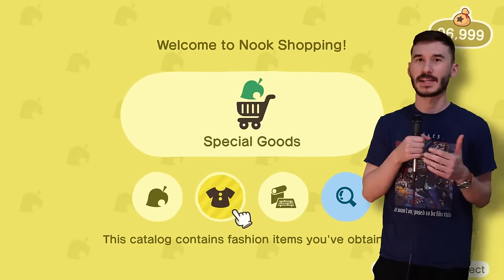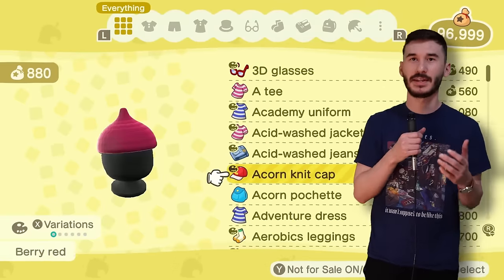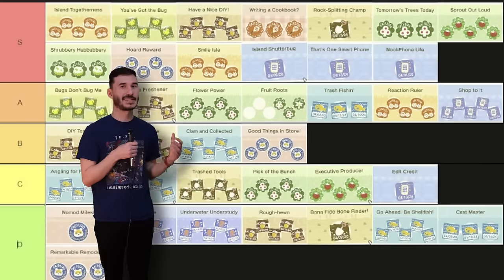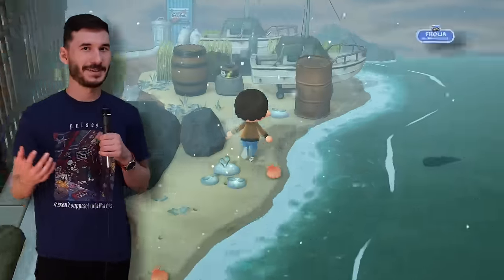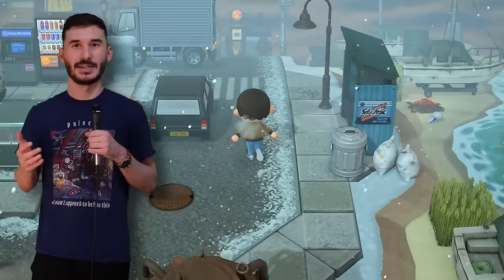Nook shopping is kind of like Amazon, where you just purchase something and it shows up in your mail the next day. I feel like even the hardest one of 200 seems pretty easy. I'll give it an A tier just because sometimes money is tight, but realistically this could be an S tier. There are achievements for both buying one thing and selling one thing, which are obviously S tiers — just go to a garage sale and you'll knock it out in a day.